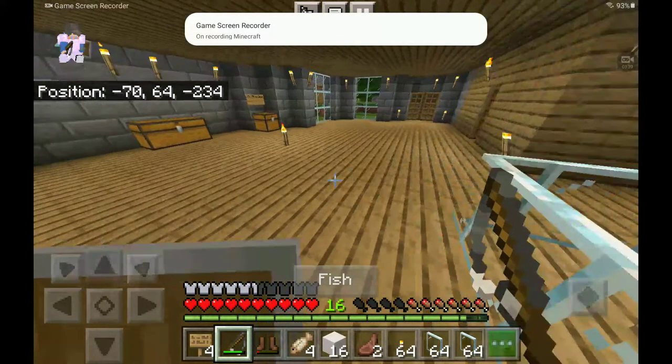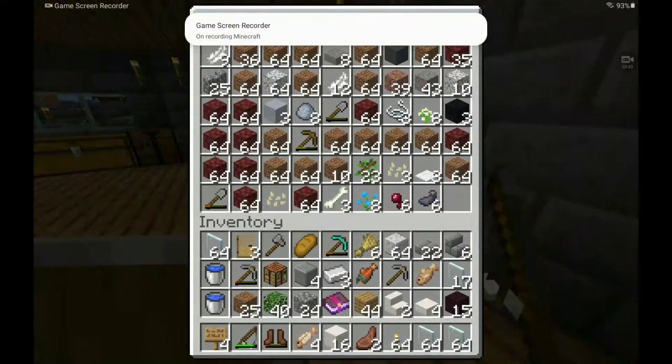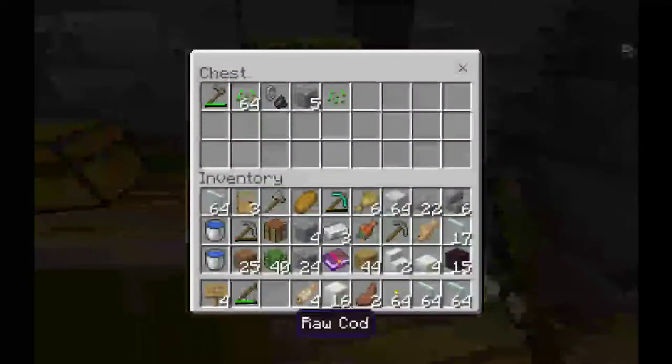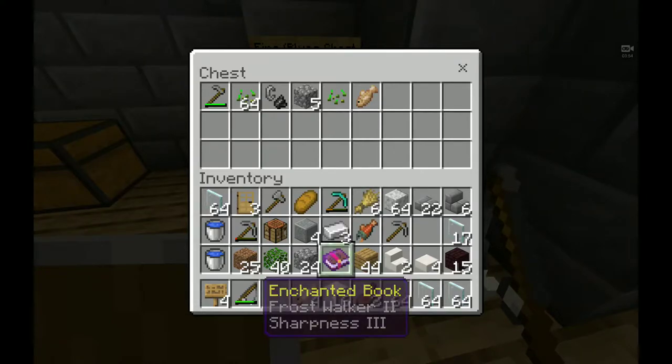If you guys smash that like button if you reckon our first three drops have been awesome so far! Leather boots, which I'm going to chuck in the community chest because I do not want them. A raw fish, which I'm going to chuck in my chest. A raw cod, and then the enchanted book.